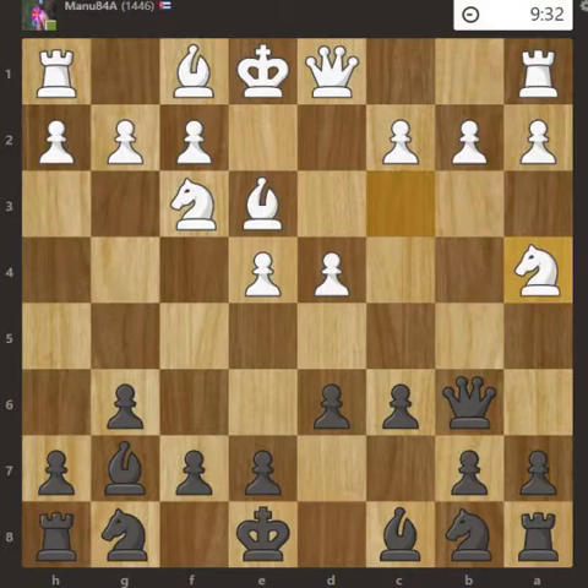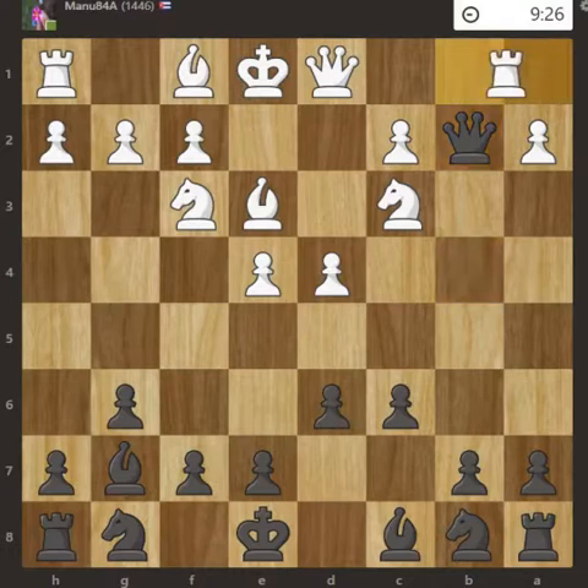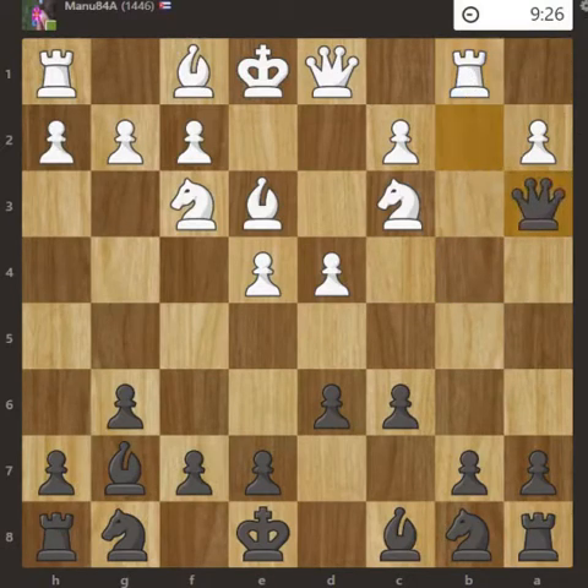Knight to c3 defended this pawn and also attacked the queen. After a check, the knight came back and captured the pawn. Then Rook to b1, attacking the Black queen, and queen to a3.